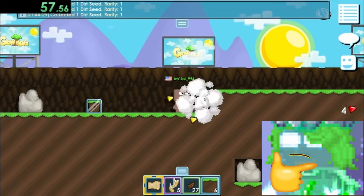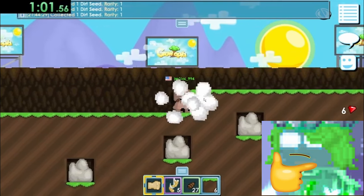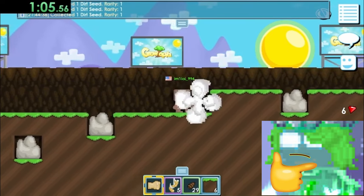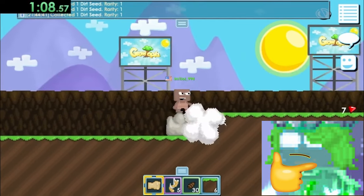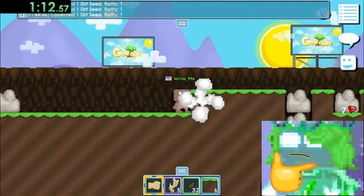Another thing I noticed while analyzing the record run is that if you hold your mouse at a specific spot when going right, you can avoid punching the cave backgrounds entirely. This is a lot easier to do if you have better ping, and the record holder is from America. For some reason Americans tend to have better ping in Growtopia than us Europeans.